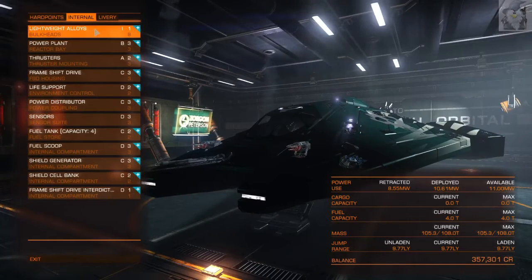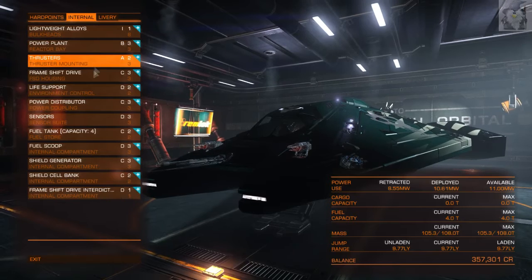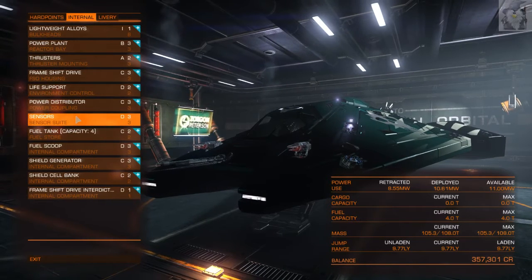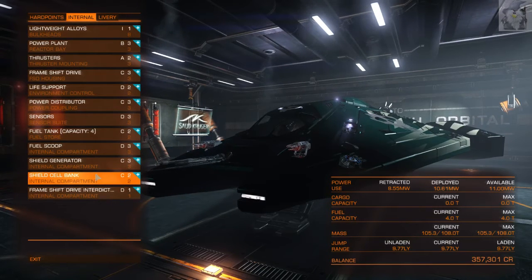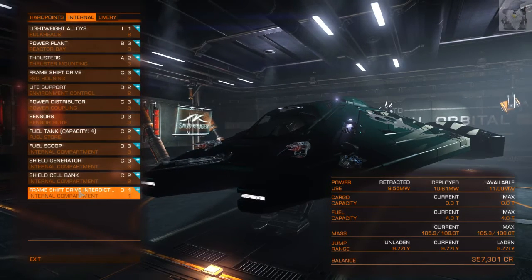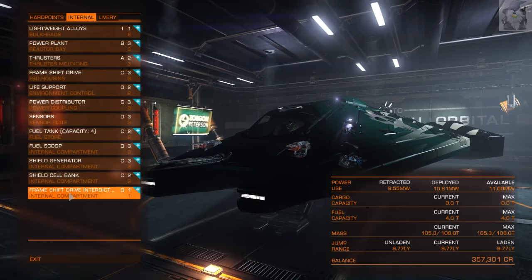Internal: I1 lightweight alloys power plant, B3 thrusters, A2 frame shift drive, C3 life support, D2 power distributor, C3 sensors, D3 fuel tank capacity 4, C2 fuel scoop, D3 shield generator, C3 shield cell bank, C2. And a frame shift drive interdictor device D1, which allows you to pull people out of super cruise and destroy them, whether it be a player or an NPC.